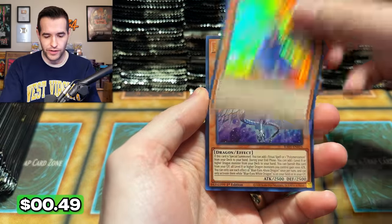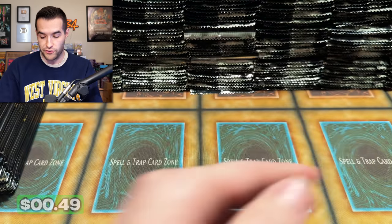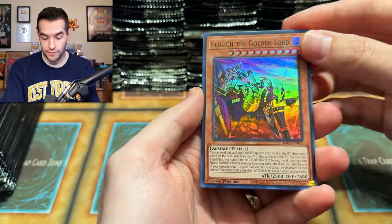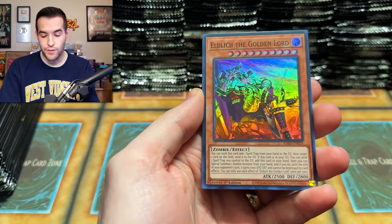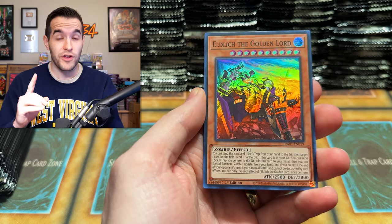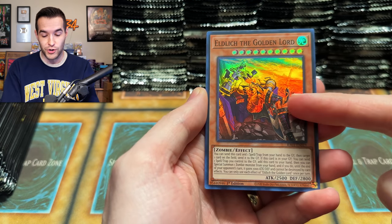They have an online store, you can check them out there. We have a Blue Eyes Abyss Dragon. I'm going to be getting into it pretty quickly because we have 500-plus packs. I was talking to the owner and he mentioned — he really wants me to tell my audience to say to Konami that he wants different set codes for each of the different cards.